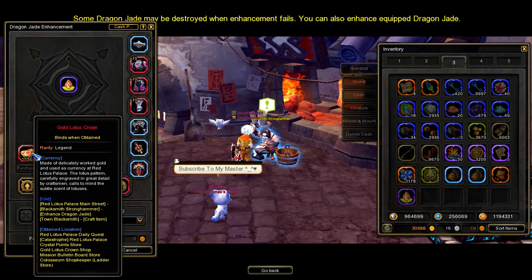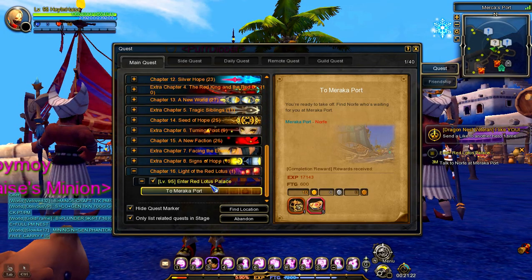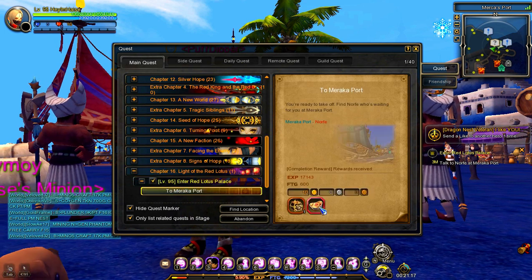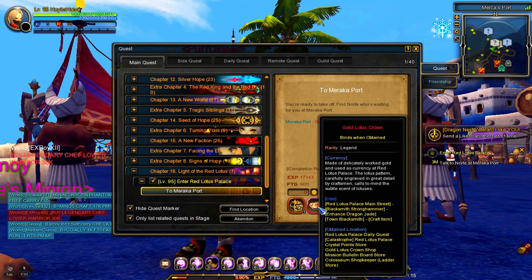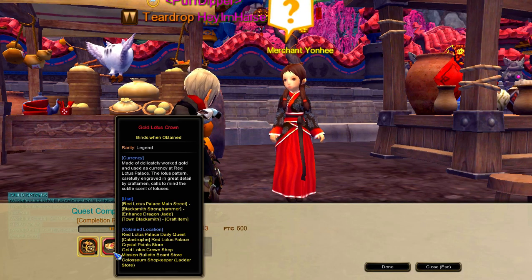Now that is out of the way, let's start. The first source of Gold Lotus Crowns is your main quest, specifically in Chapters 16 and above. You can get 5 up to 10 Gold Lotus Crowns every time you clear a mission in Main Quest Chapter 16 and above. So make sure that you don't skip it, especially if it's your main character.